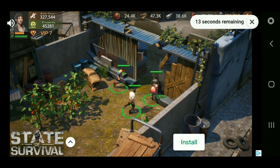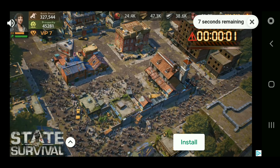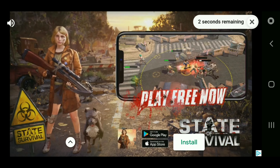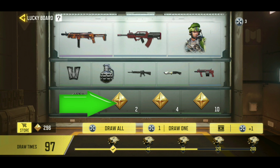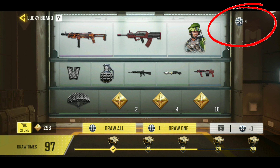If the draw doesn't land on him, you can still get him in the store, which is free, but he costs 300. I have 296 right now. The options down here show 2, 4, and 10 draw times, and it says 97 draws total. Every single day you can draw — I'm not sure if it's 10 a day, but I currently have four draws available.